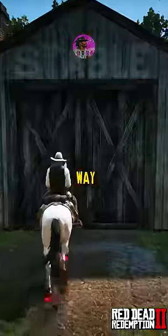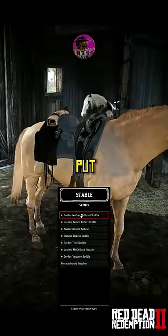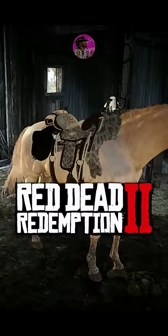Now make your way to the nearest stable. Put your new saddle on your horse and smash that follow button for more Red Dead Redemption 2 content.